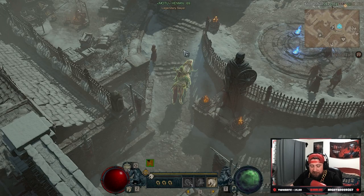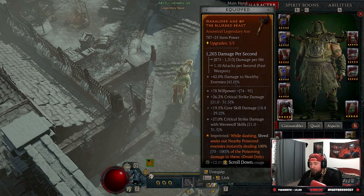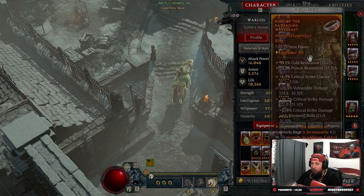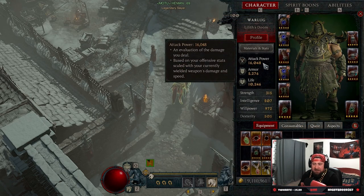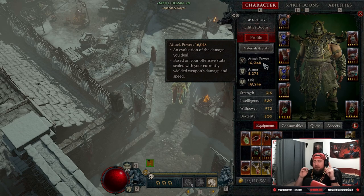We just beat Uber Lilith with the lightning Werewolf Shred build in Diablo 4. More importantly, I want to go over some of my paragon glyphs that I use, and what people keep asking me is how I got to 16,000 attack power. I'm here to tell you that it's from one glyph, and it's an absolute beast of a glyph.